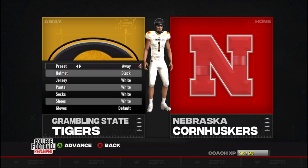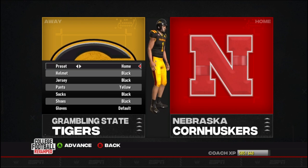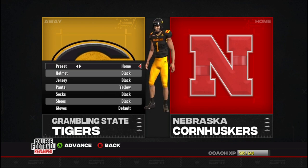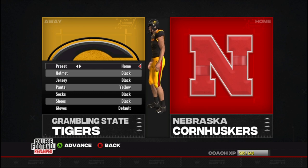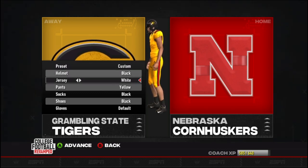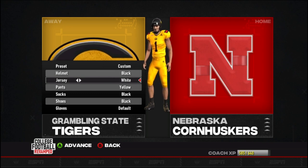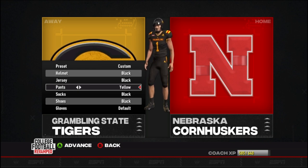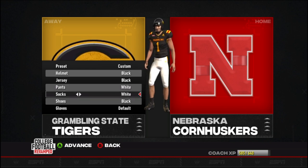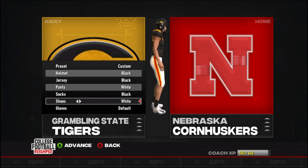One thing I notice is you can't play with these schools on their home field, so they must not have stadium setups for the FCS teams yet. Next up we got the Grambling State Tigers — let's check out their uniforms. There's their away uniforms, and the home — you just can't go wrong with that black helmet, that looks nice. They also have an alt where you can run yellow. Not bad — there's Grambling State.